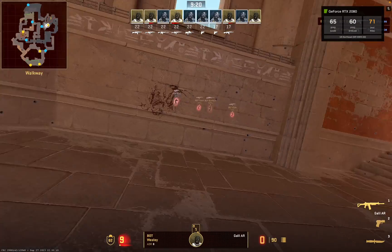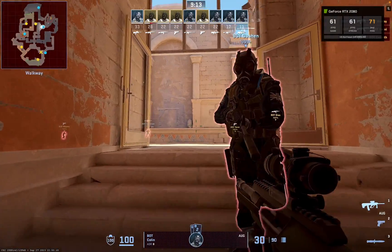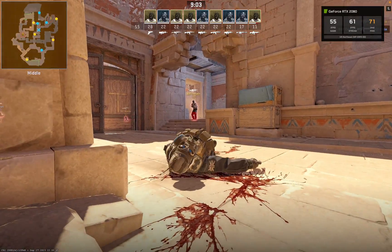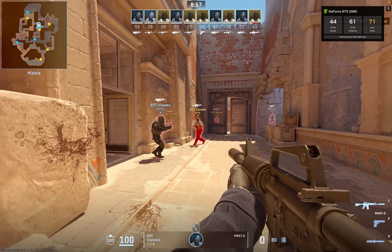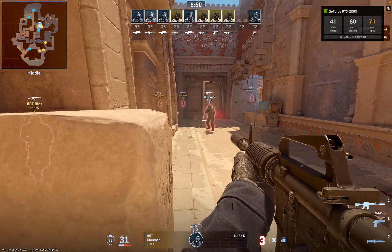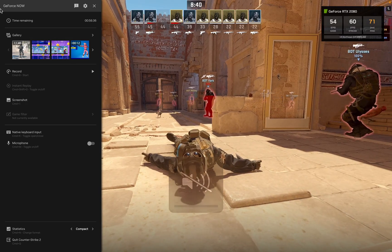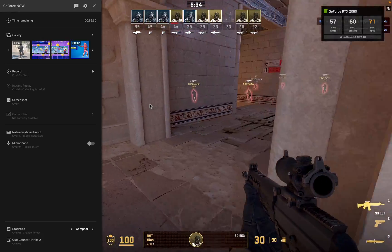As you can see it does hover around 60 FPS but it does dip below 60 sometimes. I'm on the RTX 2080 rig from GeForce Now — you can't select it, it gets randomly assigned, but the 2080 is pretty decent. If you want a higher-end rig you'd need to upgrade to GeForce Now Ultimate, which gives access to a 4080 or 3080. On the free tier you get one hour of session time.